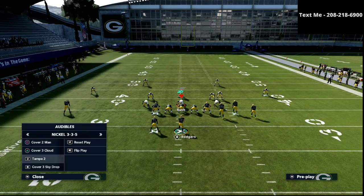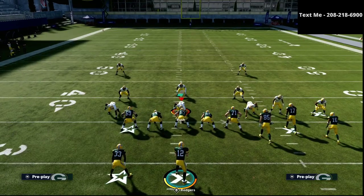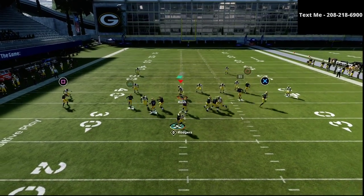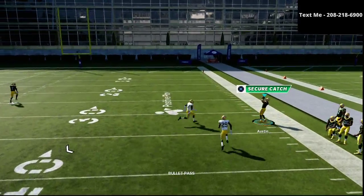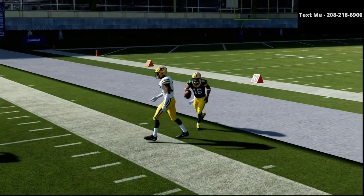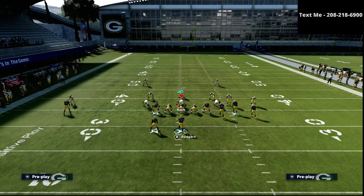Let's talk about another defense you're going to likely see a lot — cover 2. Whenever you're running gun bunch, people are starting to realize that running cover 2 is not exactly that bad. Well, if you leave this corner route on its default route, you're going to see that it absolutely kills cover 2 to the outside.